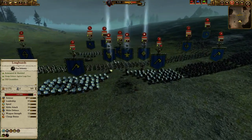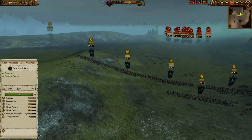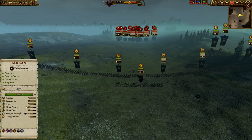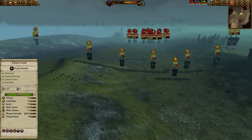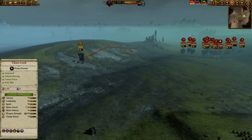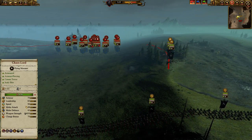I'm going to start off with the Hellcannon firing into his line, and he's going to fire off the Grudge Thrower. The Hellcannon is a more expensive and therefore probably better artillery unit, but we'll have to see. I push forward with my infantry immediately, and since I don't have cavalry, I use my Chariot as a flanking force, along with my flyers.